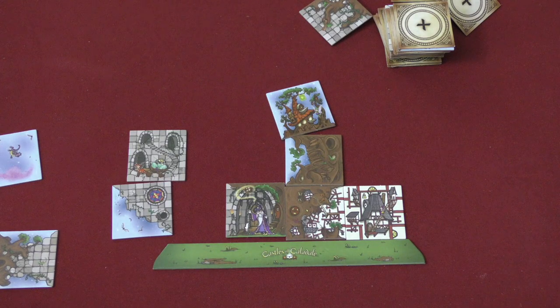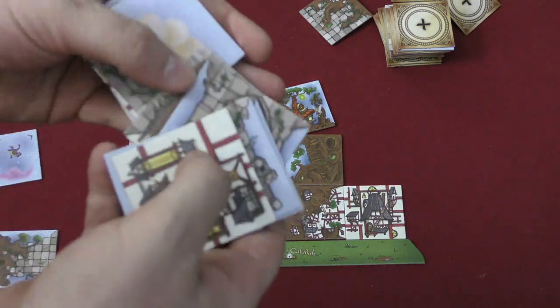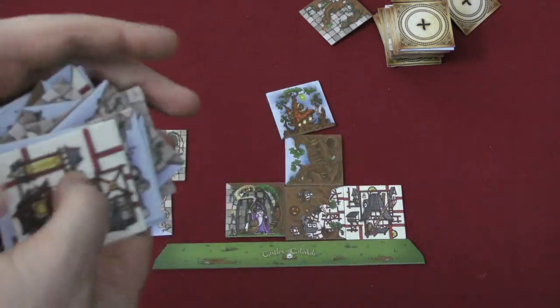There's also a speed variant where each person has their own pile of tiles and you do things as quickly as possible. There's also a free-build variant where you just hand kids some tiles and say, build a fun castle. Either way, that's how you play.